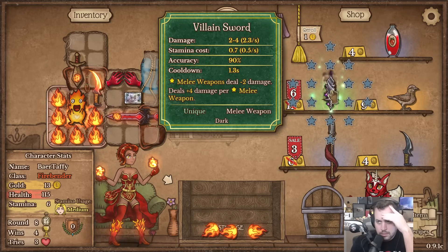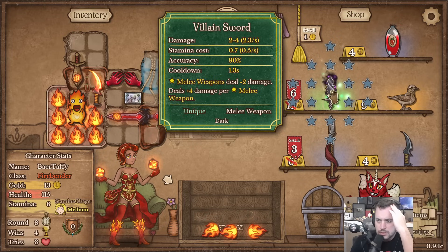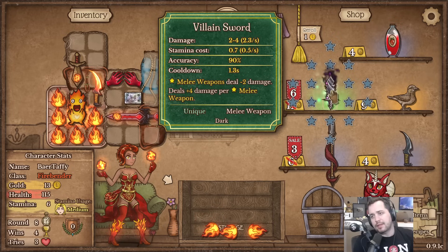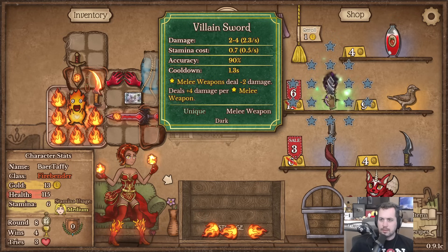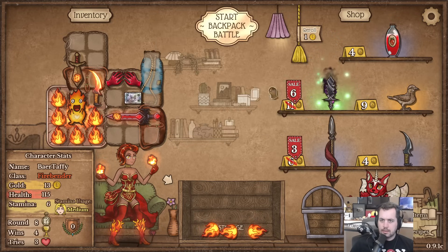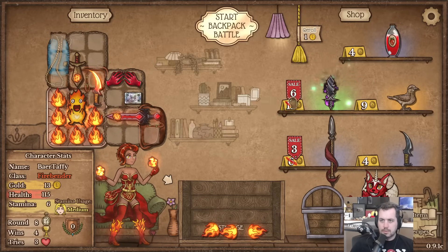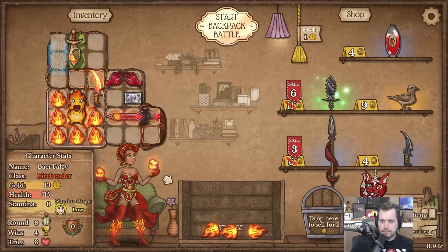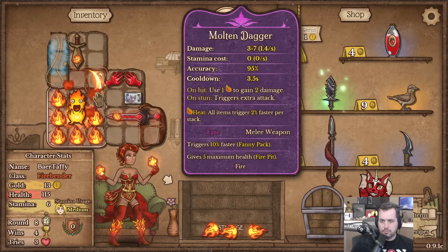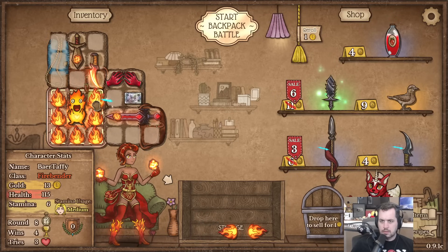Unique villain sword - 'melee weapons deal minus 2 damage, deal plus 4 damage per melee weapon.' Oh damn, that could be really good! Okay, hold on - we got some work to do here. The unique item of course benefits from the platinum customer card as well. We also want to fully surround this with molten objects, fire stuff.